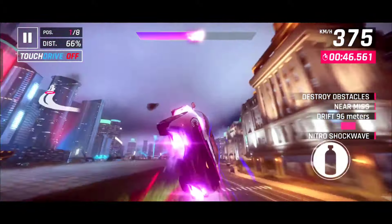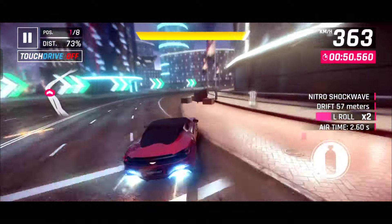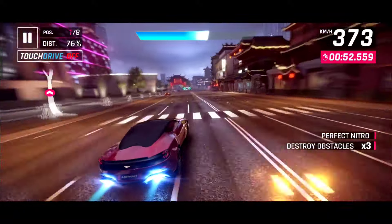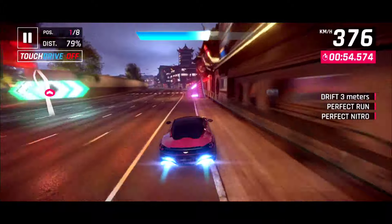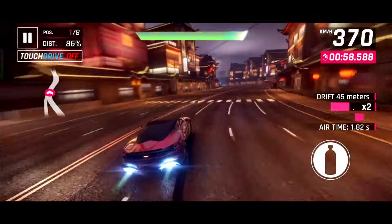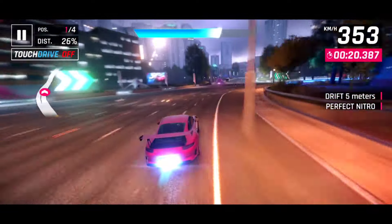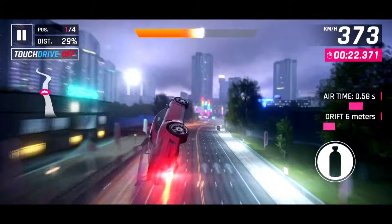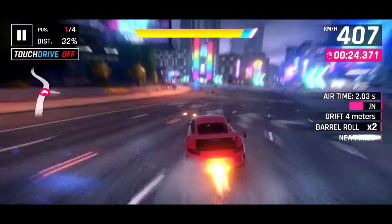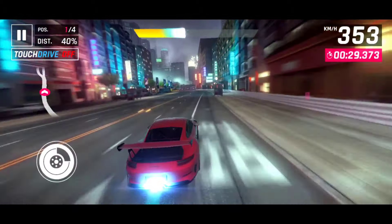Racing line is a very crucial skill and hard to master. On each track, different cars take different racing lines and routes. The best way to master this skill is to take corners very sharp and maintain top speed around corners. For maintaining speed around corners, you have to land on the outside of the track and go inside of the track. This is how you maintain high speed around corners.